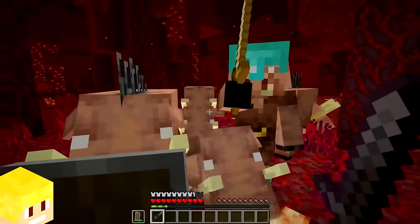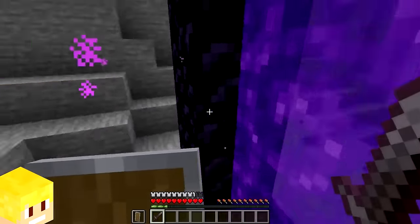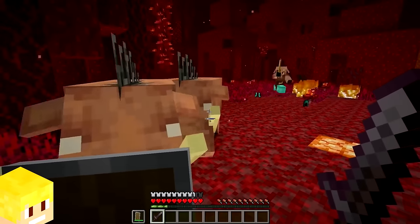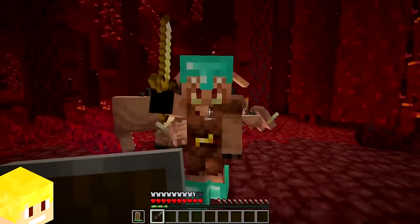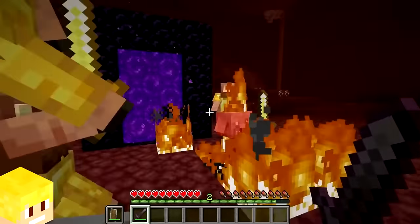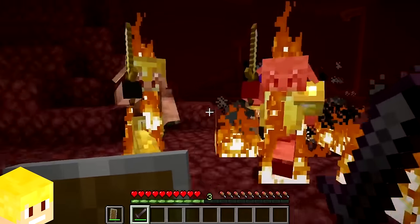In Minecraft, there is currently a glitch when it comes to shields. If you hold up a shield while entering a nether portal, then once you are in the nether, your shield will always be in use even when you're not right clicking it. This is very useful because you can still sprint and use your weapons while the shield is protecting you.